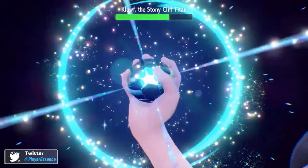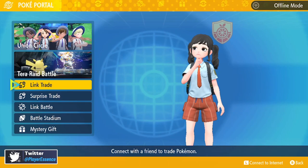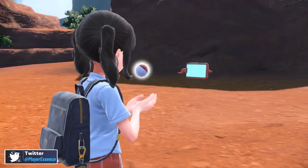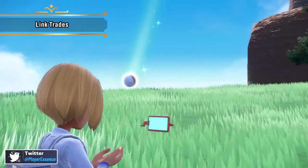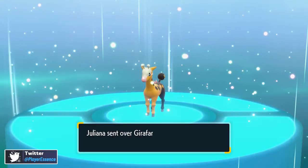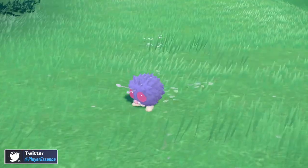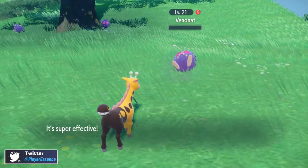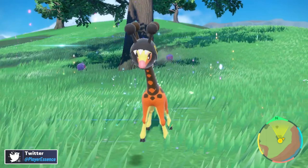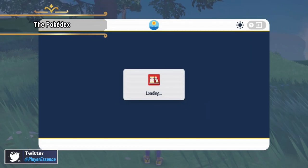They also showed off link trading, which looks cool when you trade with friends or other players. And some new evolutions were revealed — the one I'm most excited about is the Girafarig evolution into Farigiraf. The design is great — it's got this space-helmet tail thing going on. It's really cool to see new evolutions and what they're doing with Pokemon in this open world.